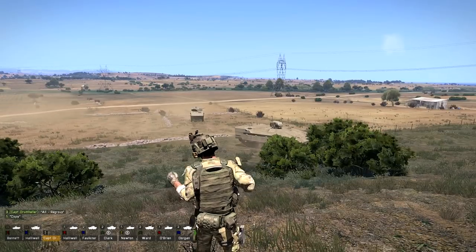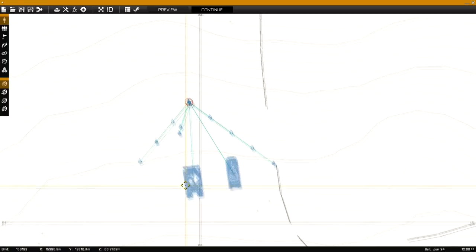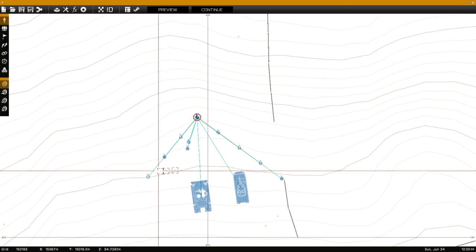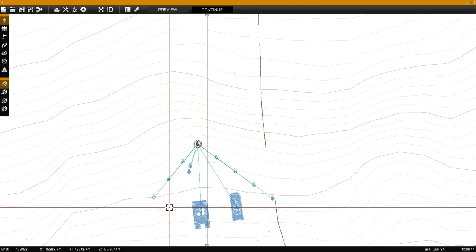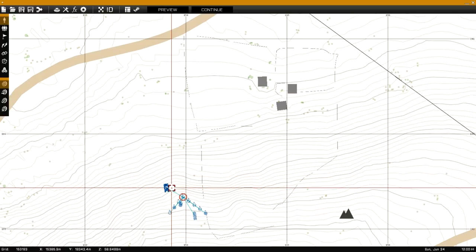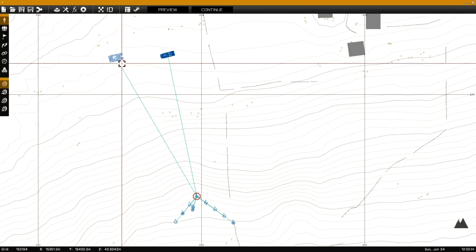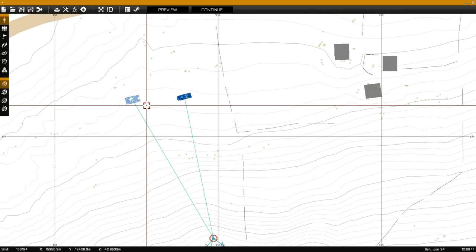Let's get to it and check out how to get High Command working. As you can see, all of these units are directly connected to my unit. What I'm going to do is disconnect the fire teams and the vehicles and give them to myself under High Command instead of direct command. I'm going to make each vehicle its own group and each fire team its own group under High Command.